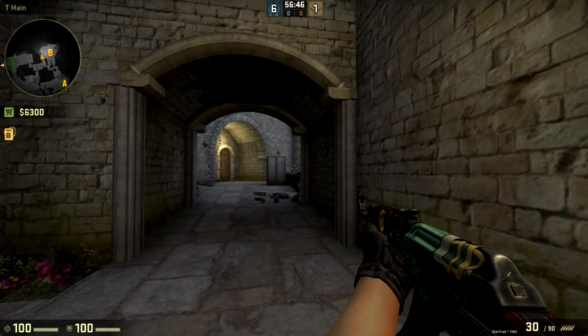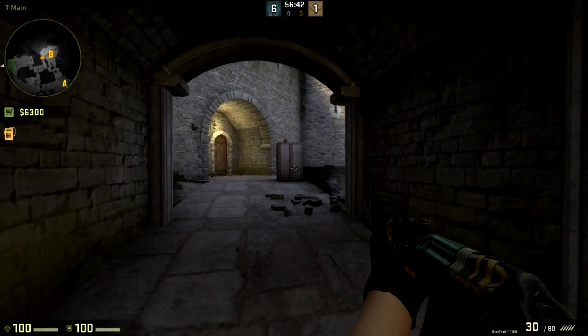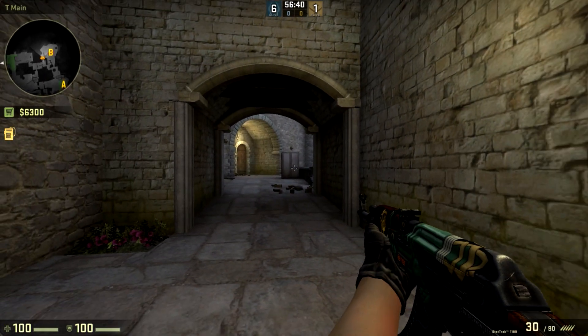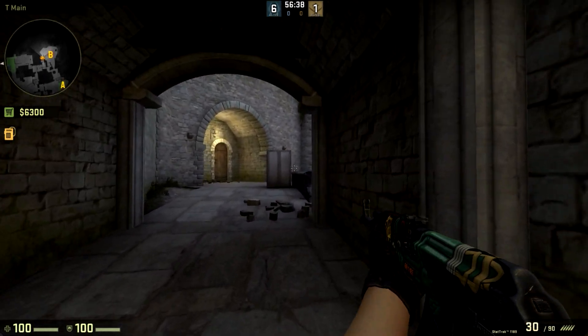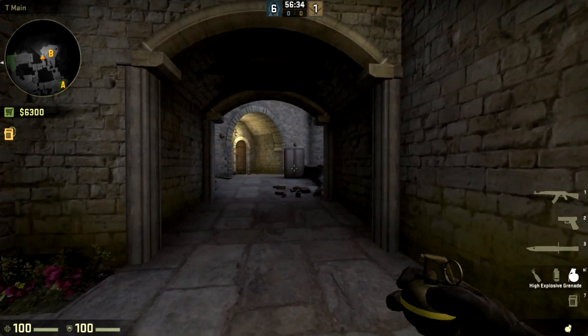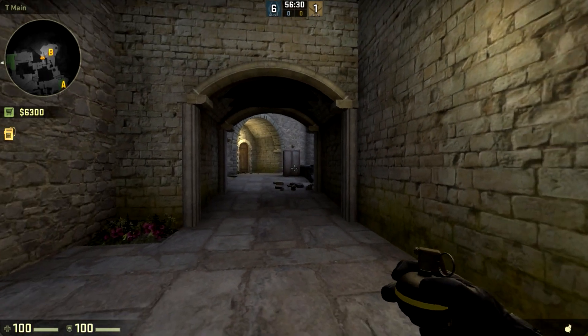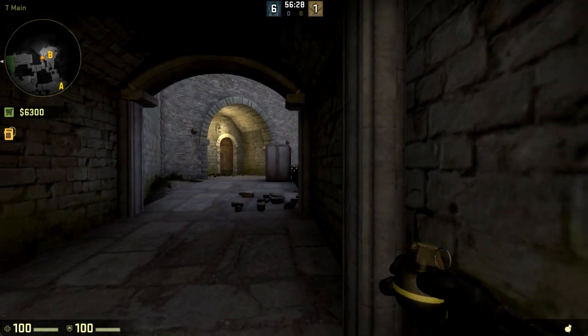Hey, this is Vu, and I'm sure everybody here has been killed by someone accidentally one-waying in a nade. For example, if you've hit them with a nade and then peeked out and they've been invisible because you hit them with it, or anything like that. And recently, I've actually been experimenting with using one-way nade smoke to my advantage, and I found a few ways to throw them that are actually pretty broken.